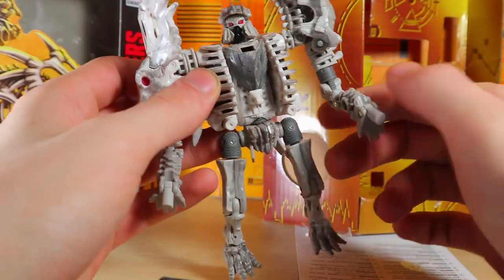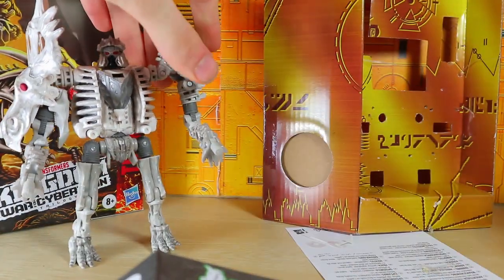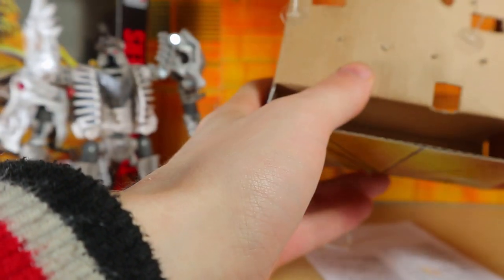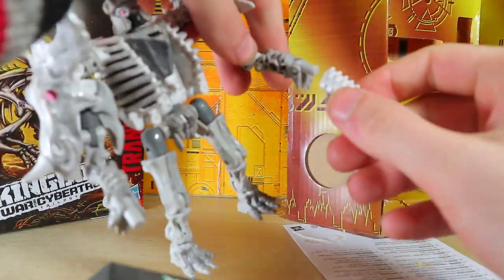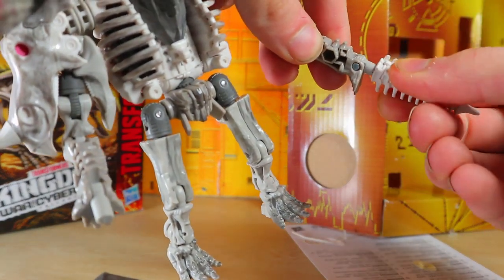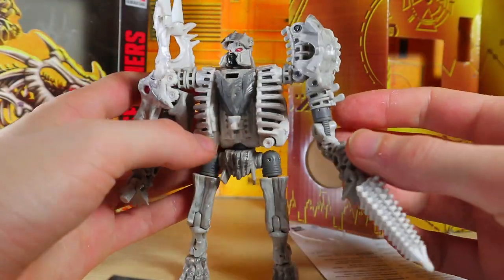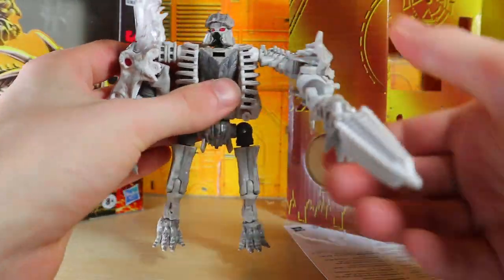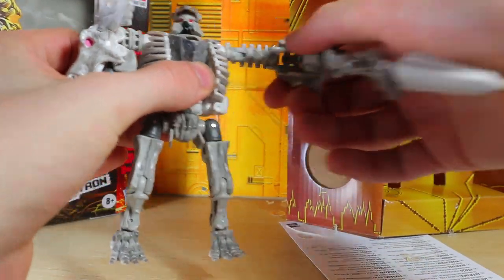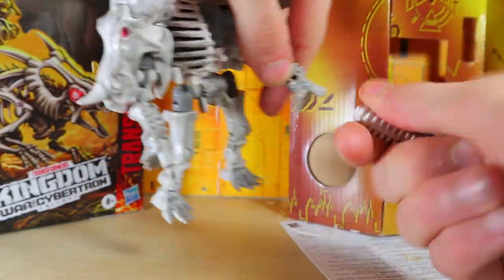Looking at the instructions it transforms in about 16 steps, so let's go ahead and do that. Oh, there is one thing I forgot — the tail is behind the cardboard right here and you have to cut that out. I hate that. It's like a rubbery thing, and it's something that is so easily missed. It's also in completely white plastic so it feels off from everything else — a little too bright. I do like the extending tail thing you can do; it's kind of like a battle attack. I do like the fact that he's got a tail weapon.